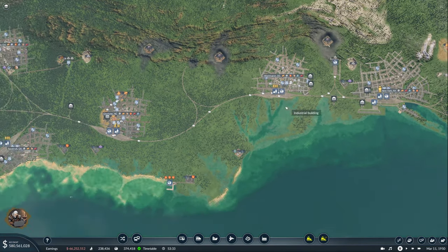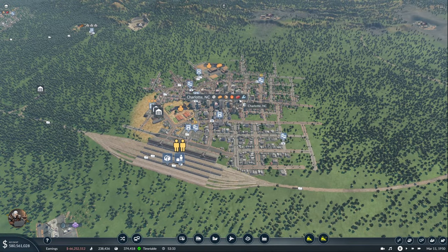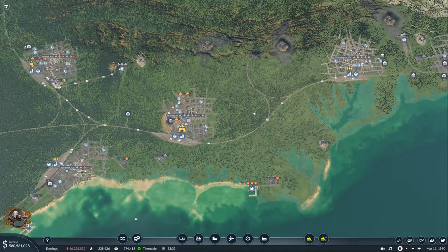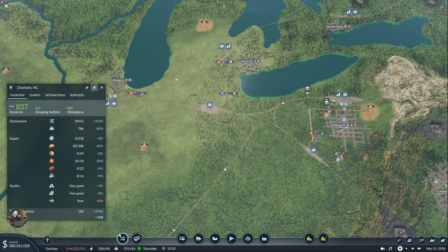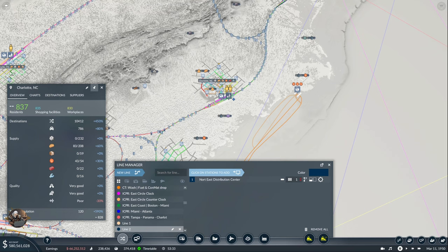What is next? Charlotte. Charlotte is going to be part of the Northeast Distribution Center — that's for sure. Charlotte is going to get its own food. So again we have to set up the fuel and the construction material. Let's put Charlotte here on the side and then create our line from here to Charlotte.